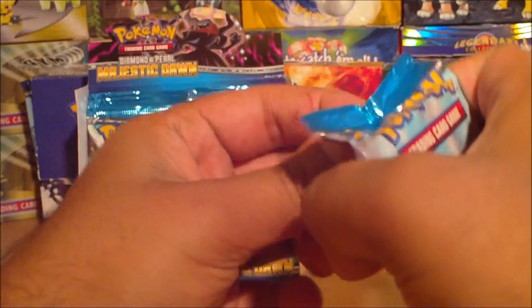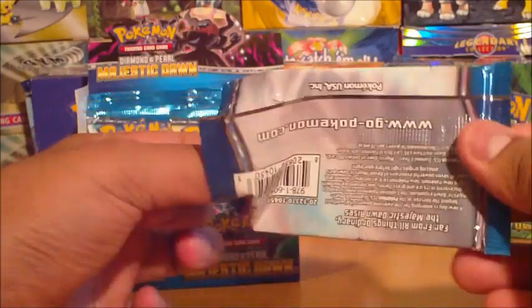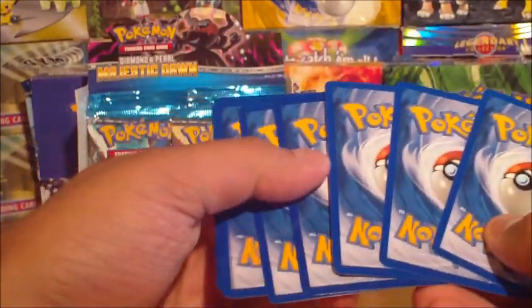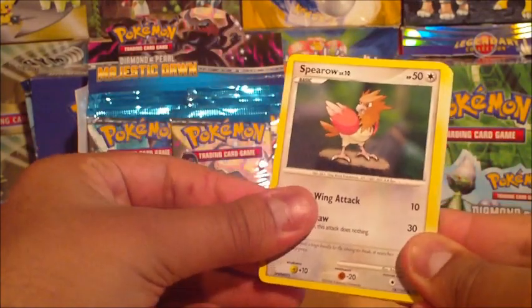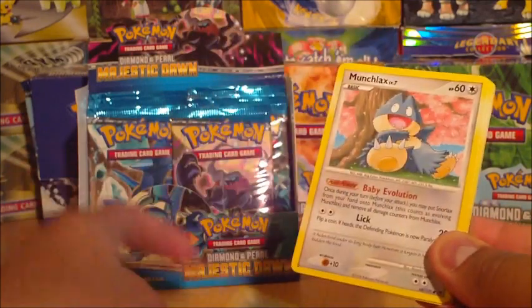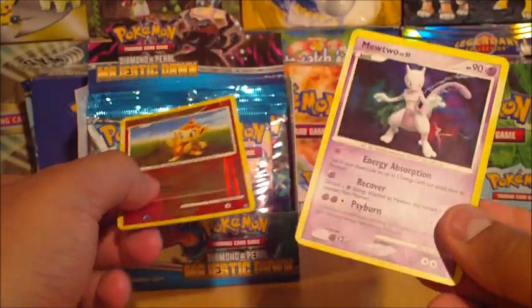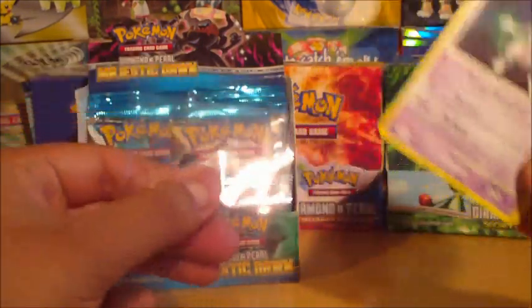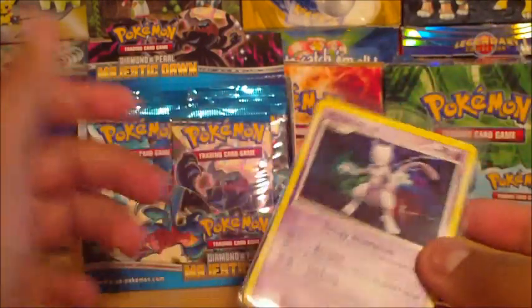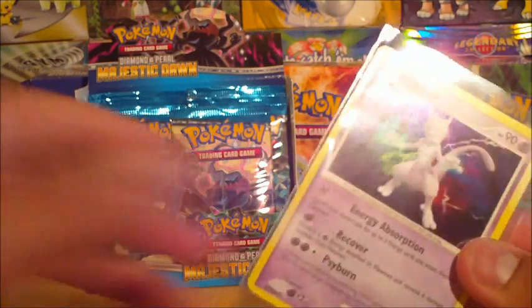Alright. Spinda, Bronzor, Energy Search, Munchlax, Hippopotas, Dawn Stadium, Raichu, Recover Energy, Chimchar reverse — ooh, and it's a Mewtwo Holo! I had no idea this was in the set — at least I don't remember. That's nice. I'm doing really well with the Holos in this box. I don't even know how many there are, but that's pretty impressive.